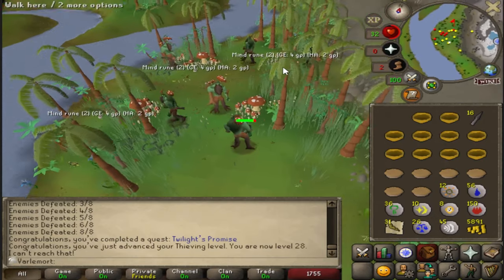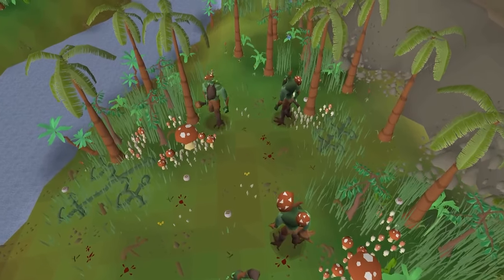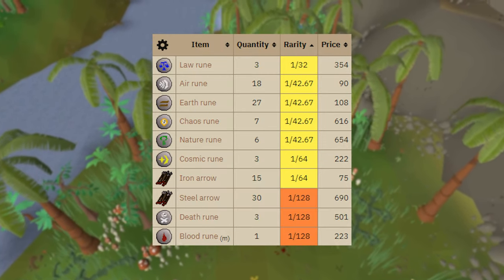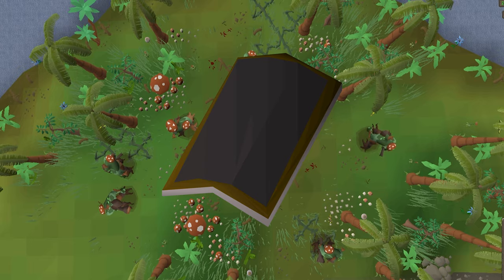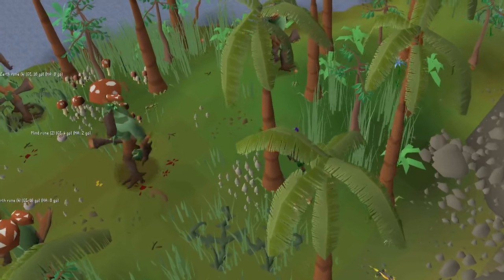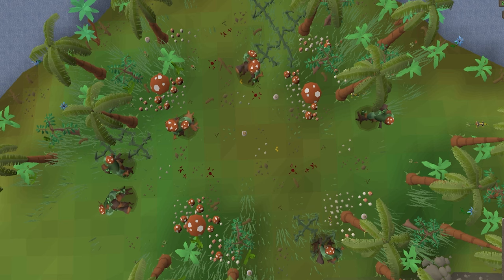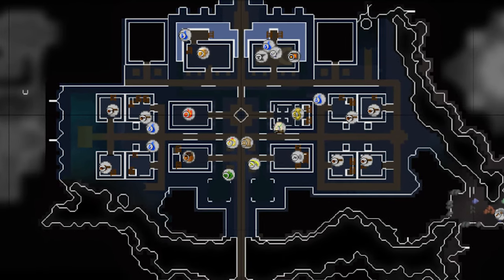Allow me to introduce the second member of the Big Three. Moss Giants are similar to the Hill Giants in their drops, with increased rates and quantities of runes, herbs, and seeds, as well as giving us our next best-in-slot shield. There's also a very good Mind Rune and Earth Rune spawn around the Moss Giants, which is vital to future magic training, as all of our rune drops will come from monster drops and random events until we unlock Camtorm.